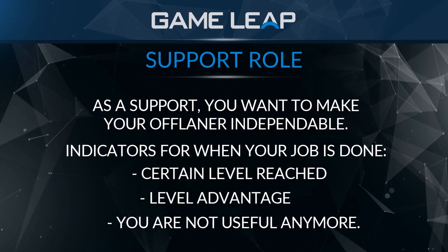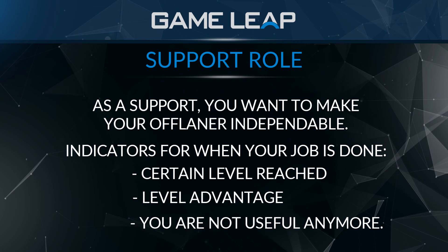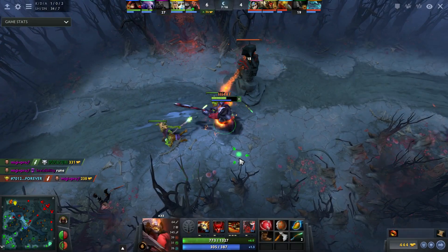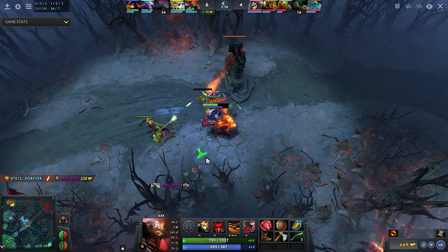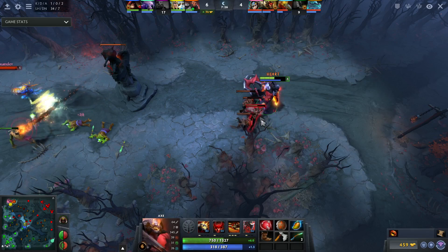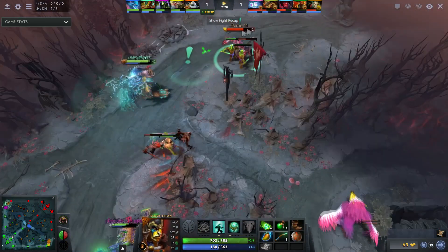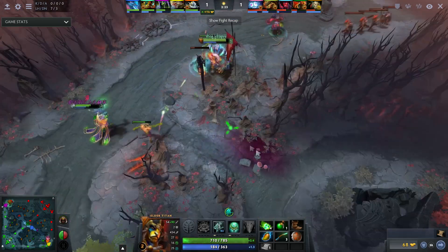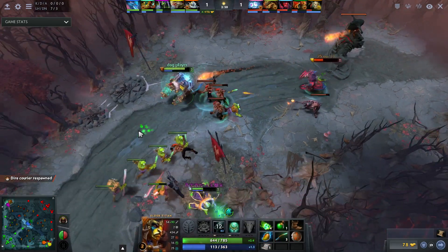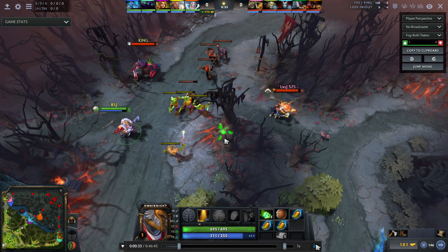Your goal as a support in the four or five position in a dual offlane is to make your offlaner independent as soon as possible. That can mean getting your offlaner a slight level advantage over the enemy safe laner, or simply recognizing there's nothing more for you to do. Sometimes once enemy supports hit level three, you're just going to feed or not help anyway — at that point even if your offlaner isn't truly independent, you should just leave.